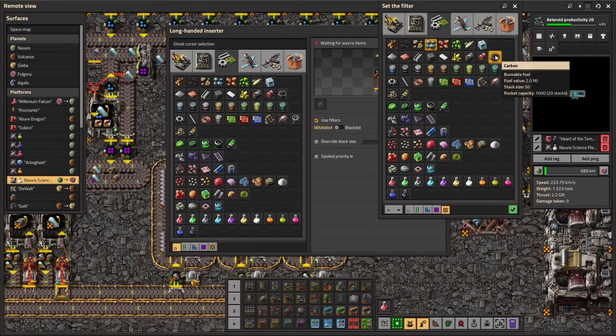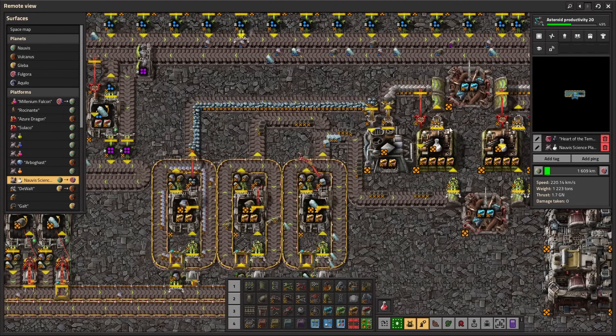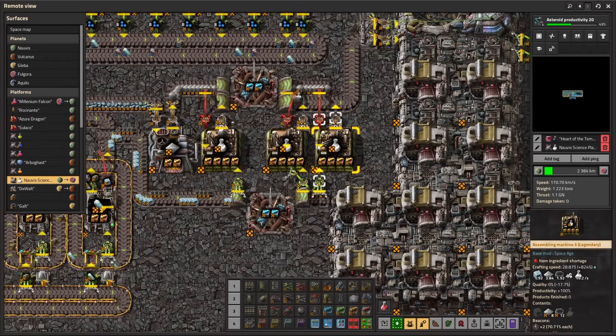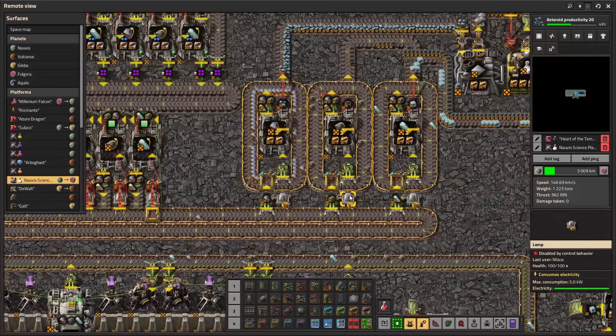This is going to be carbon outbound. Outbound, yes. And this one is going to be ice outbound. Yay. So we get a little bit. Come on, built. Yay! We got the first legendary space science.